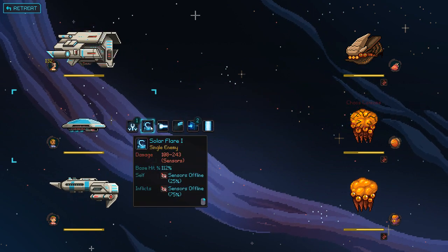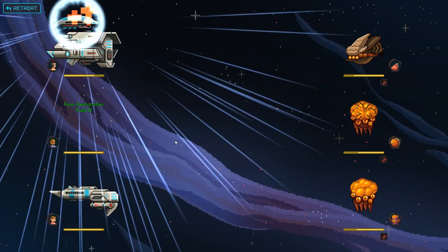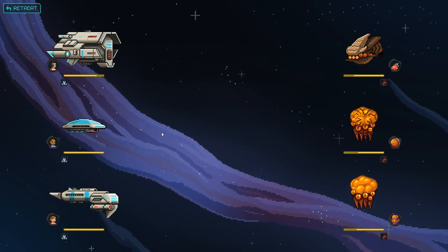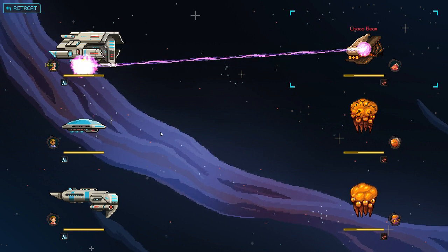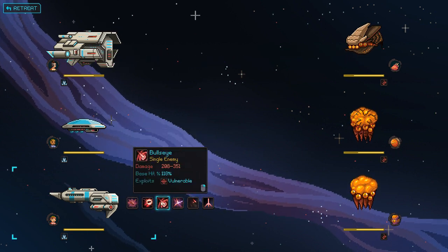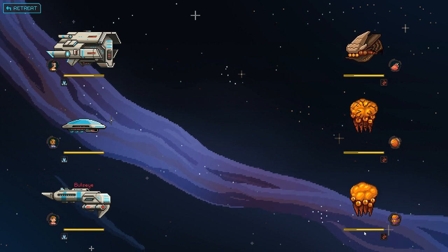We're going to have to heal him next. Let's just do nano restoration field. We're all a little bit injured, but it's not a big deal. I guess they're vulnerable. We might as well just hit this - go in ascending order.